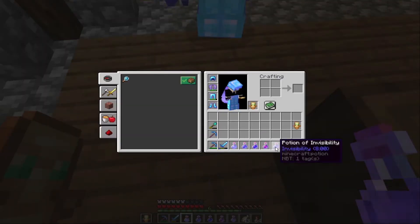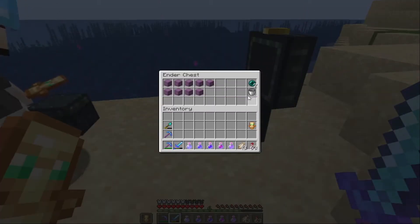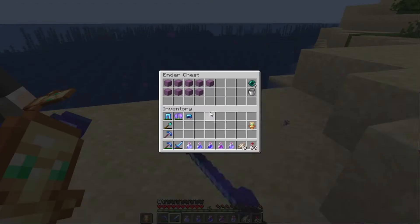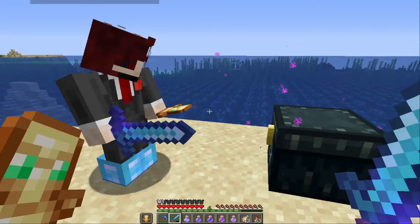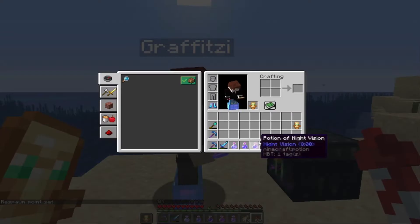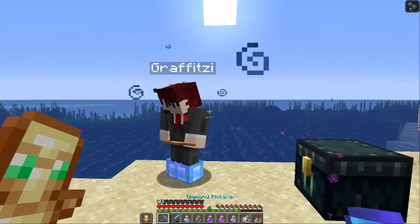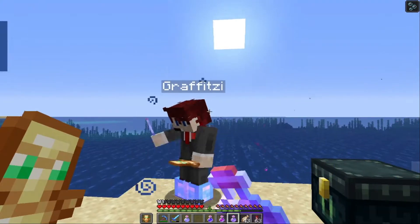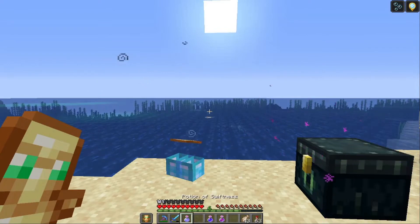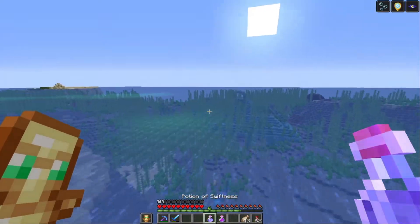They stay on the beach while James puts his elytra and top half armor in a chest, since they'll be using invisibility and won't need it. James walks Graf through drinking the potion of water breathing, then invisibility, then night vision. They declare themselves ready to go.